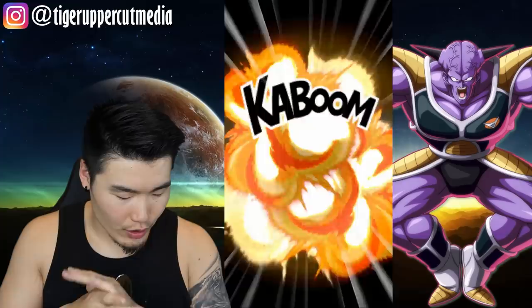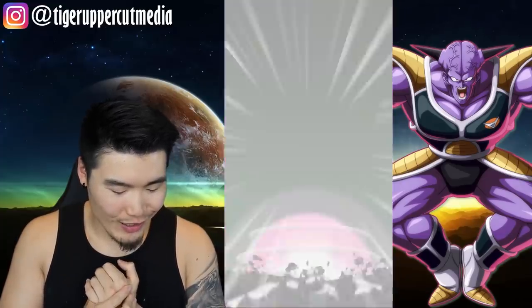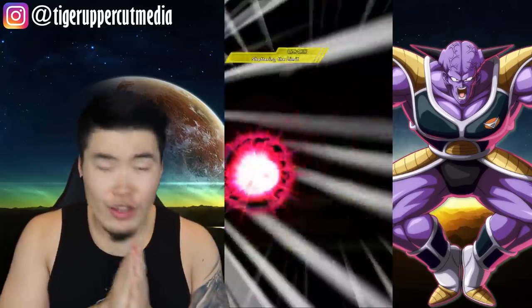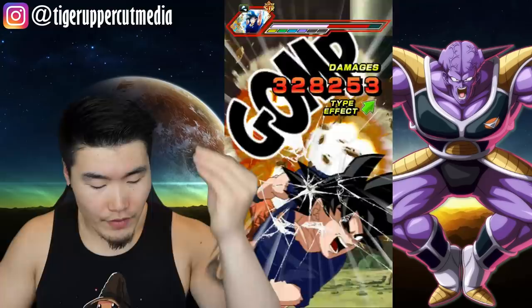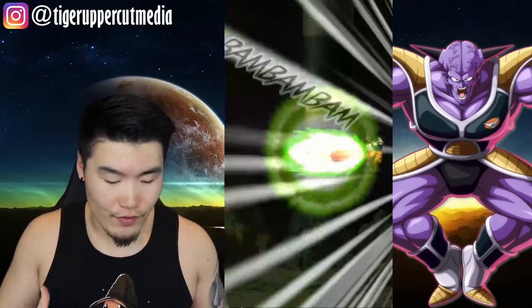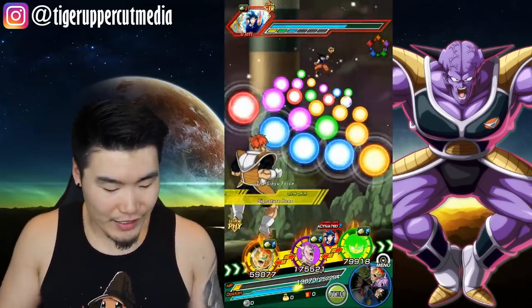Yep — Guldo, Recoome, yep, Birder, Jeice, and then Ginyu finishes off. 642k, not too bad. And 513k from Jeice too. Like I said, even though he's a support unit, they all give each other a ton of support, and it actually makes them kind of hard hitters.